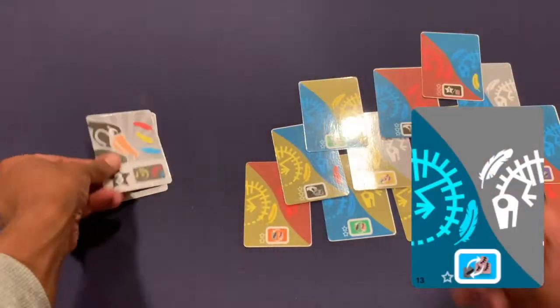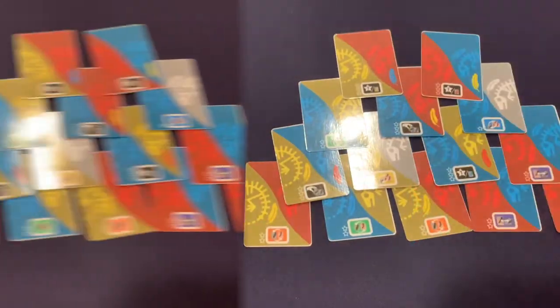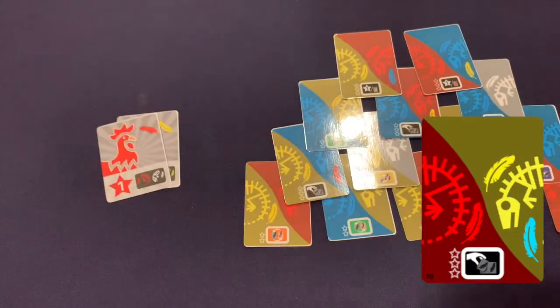The swap action lets you discard any uncovered fossil, or lets you take the top of the discard and place it in the digsite. The take action lets you take any card from the discard.